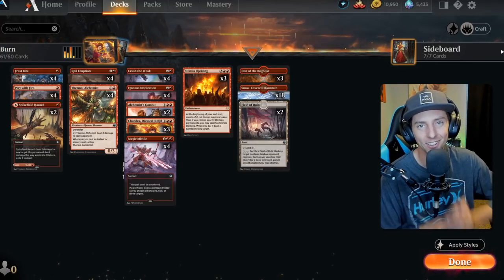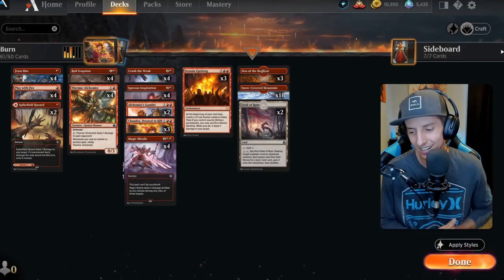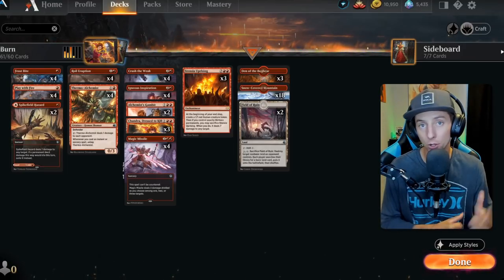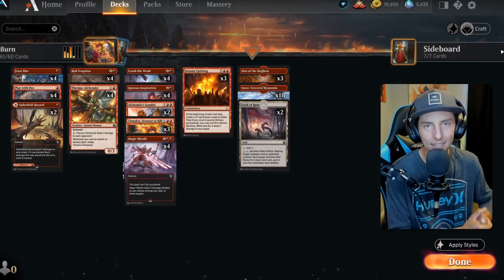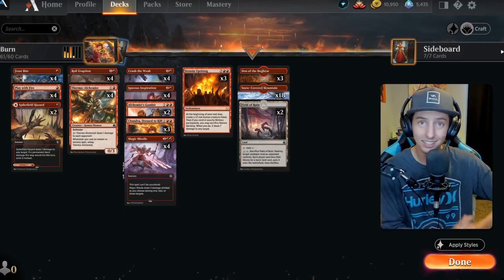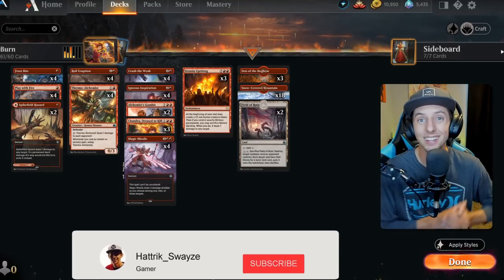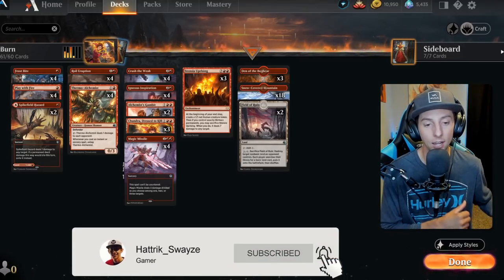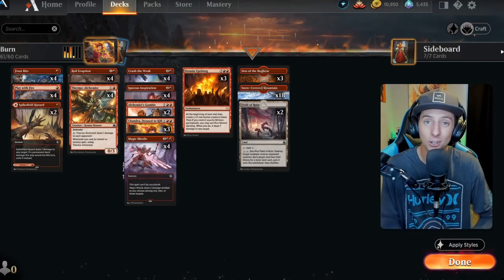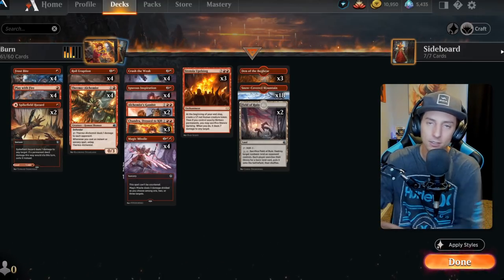Welcome back to the channel and thank you so much for clicking on today's video. Today we're going to be playing some mono red - a list I never thought I'd say again. But we're not playing the typical mono red goblins, turn them sideways, smash your face. We're playing mono red burn, which does offer up a few extra play lines and nuances that make it a lot more fun. If you find any value in today's video, hit that subscribe button - it's a free way to help support the channel. We're on the road to 5,000 subscribers and I'd really appreciate getting this video to maybe 150 likes. That goes a very long way with the YouTube algorithm. But with that all being said, let's talk about today's list.